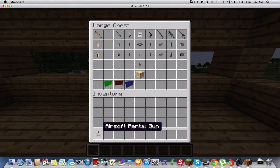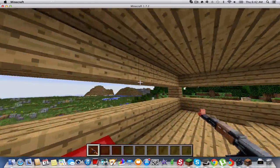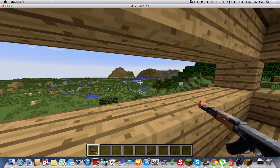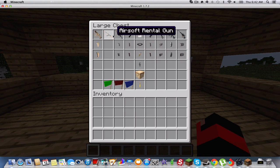So the next gun is pretty much a gun, but it doesn't do that function. It's mostly like what the teammates and the enemies are holding. This is like an AK rifle.